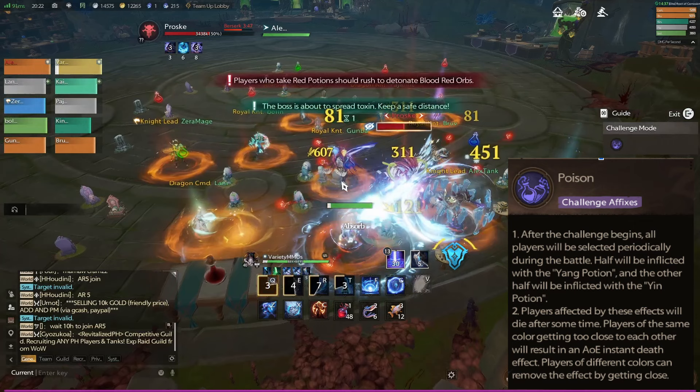The challenge mechanic in the Doctor Raid is Poison. What it's going to do is everybody's going to highlight orange, as you can see on the screen, and people are going to get two different colors under them. You need to run onto somebody that doesn't have the same color as you. If you run onto the wrong person, you blow up.